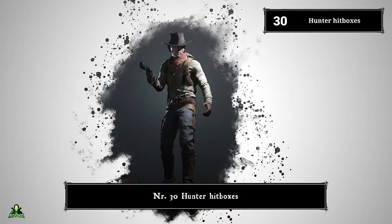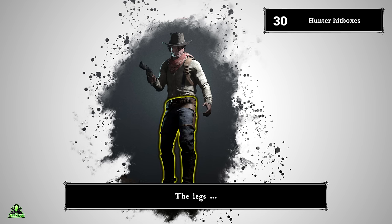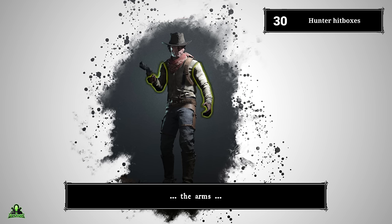Number thirty: hunter hitboxes. Hunters have five different hitboxes: the legs, the arms, the lower torso, the upper torso, and the head. Depending on which zone you hit, a different damage multiplier gets applied.